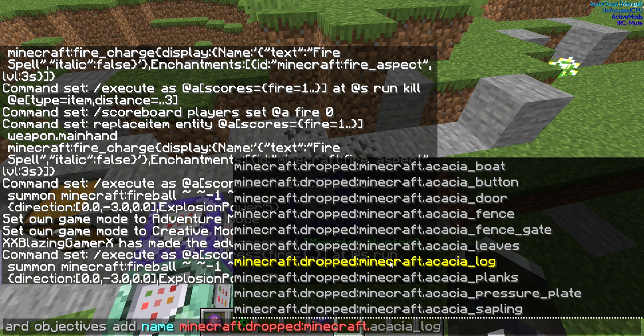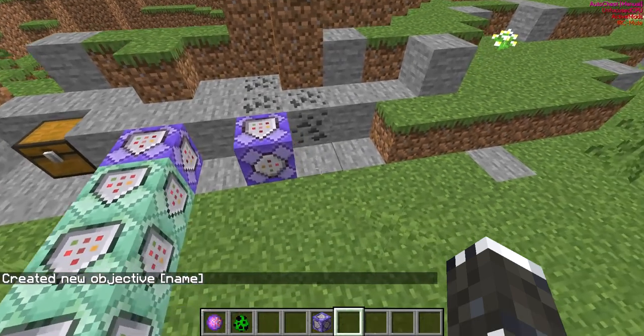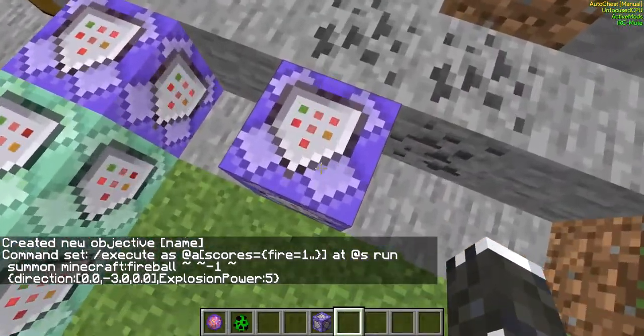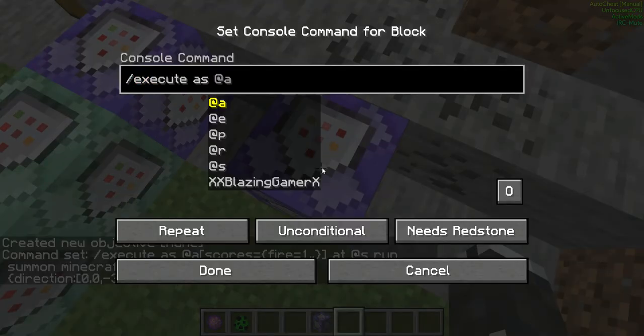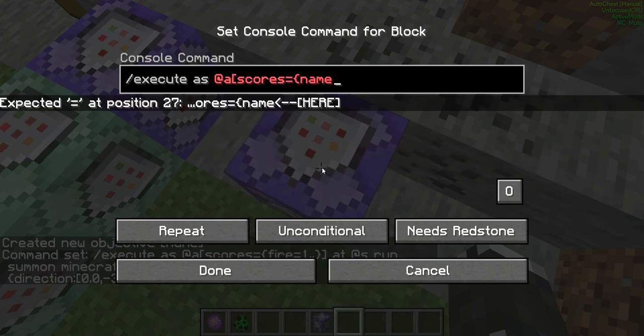Let's say you want to make it trigger when you drop acacia saplings. Then you do: execute as @a — you can't do @e because entities can't drop stuff, can't do @s because that selects the command block, @p only selects the nearest player — so you must do @a. Then add scores and the scoreboard name equals 1 or higher.